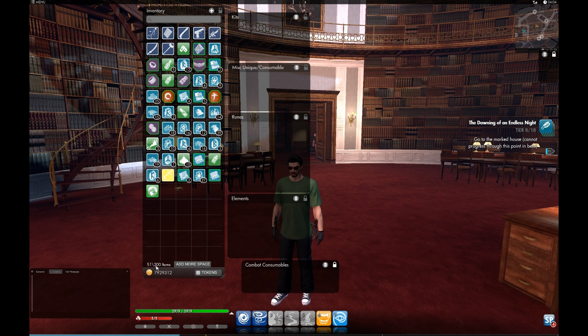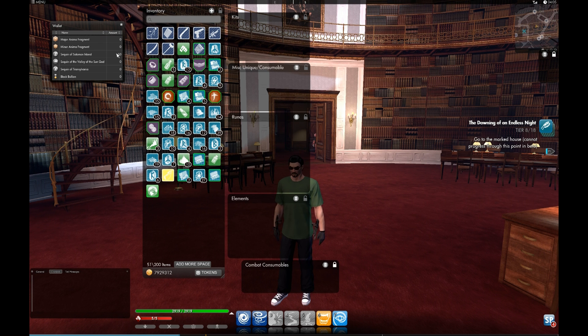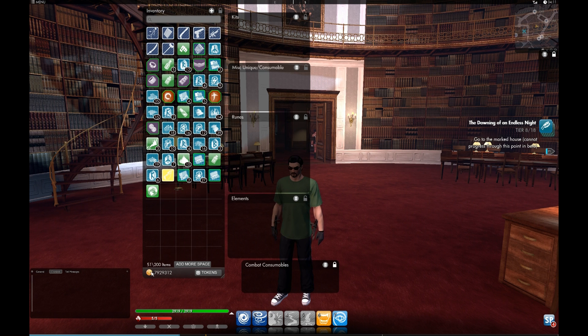After 200 items I think you have to pay with real-world money. There's also a button for tokens that you can bring up, and this will show you tokens that are specific for certain zones. For instance, this beta is in Kingsmouth, and those quests give you Solomon Island sequence tokens that can be spent at a specific vendor. It looks like there are six different types of special currency tokens for special vendors, and Pax Romana is the money that you actually have in the game.